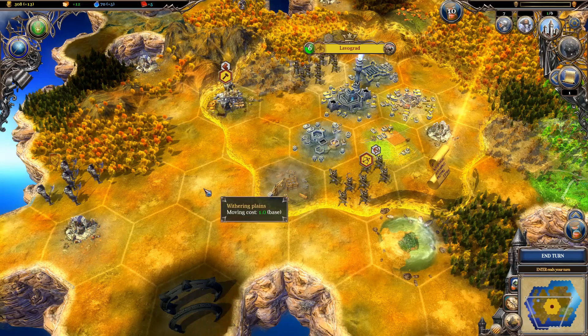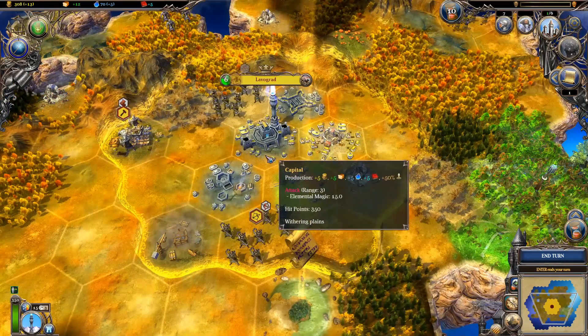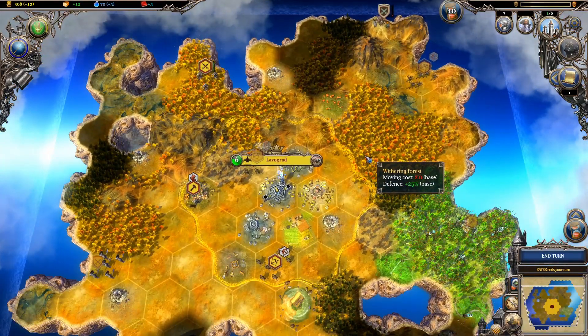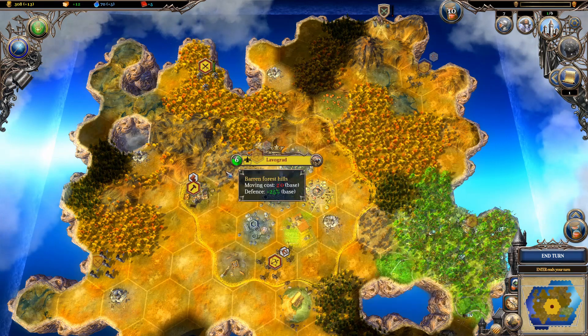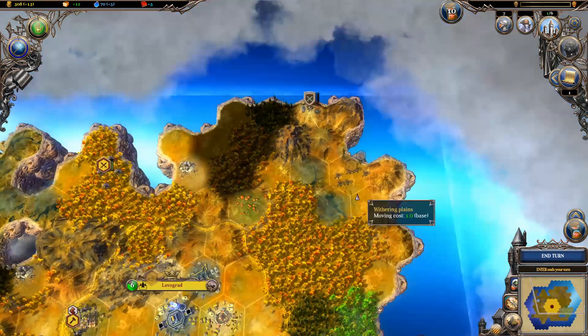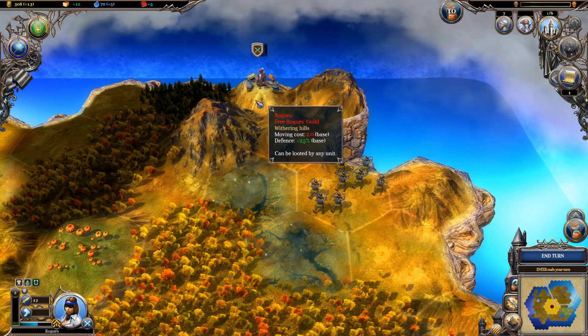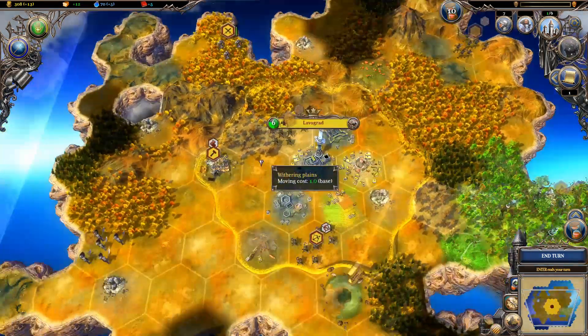In the last episode, we just got started from our capital and basically conquered almost everything on our starting world, our starting shard. We've just got a little bit left to go on these rogues, and then I can take their camp out so they can't respawn anymore.